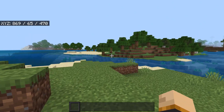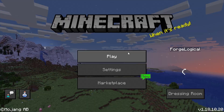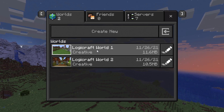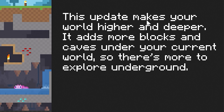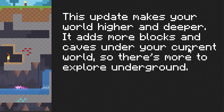I know that there's going to be a lot of you that really want to enjoy some of those features in your own existing worlds. Luckily for us, we don't have to do very much. All we have to do is click play and choose the world that we want to go to. This is what happens when you click on it — you get this world update. This update makes your world higher and deeper and adds more blocks, more caves, basically all the 1.18 lovely stuff.